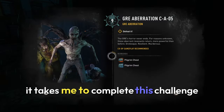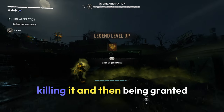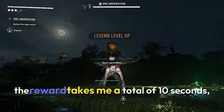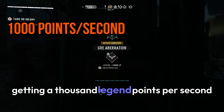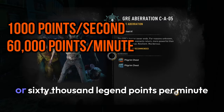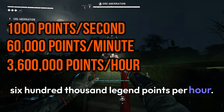The amount of time it takes me to complete this challenge — from accepting the challenge, running up to the revenant, killing it, and then being granted the reward — takes a total of 10 seconds. Meaning that I'm getting 1,000 legend points per second, or 60,000 legend points per minute, or 3,600,000 legend points per hour.